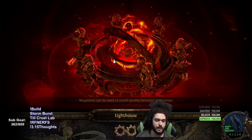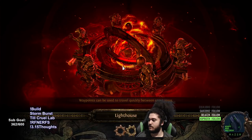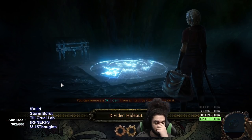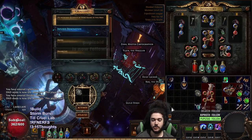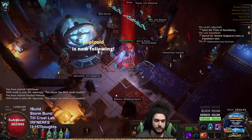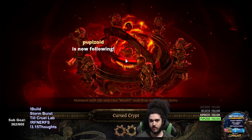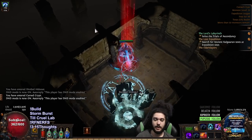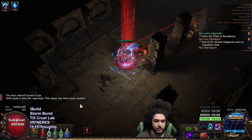Let me jump into a map real fast to show you guys how the character works. It's not the fastest map clear, but that's to be expected with totem builds. I feel like the bossing potential is where it's really going to pick up. I do want to state my character is super scuffed right now — I don't really have defensive layers and my links are not set up properly. There's just a lot of things that are incomplete.